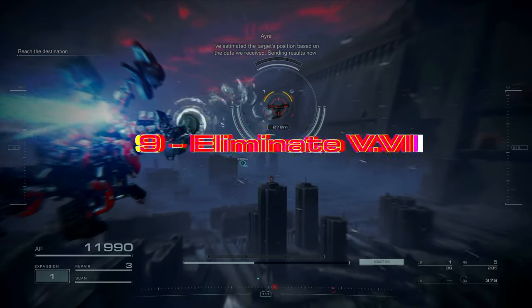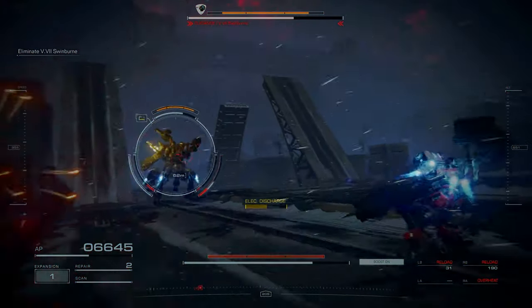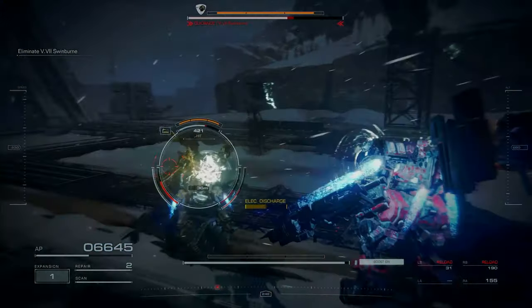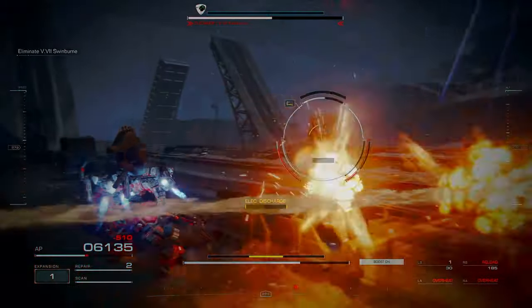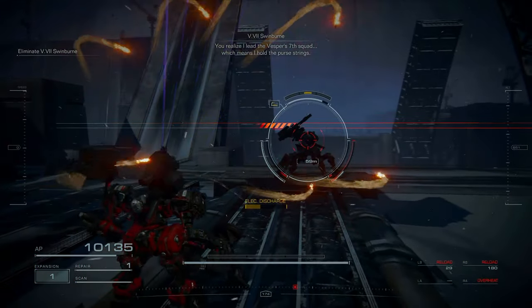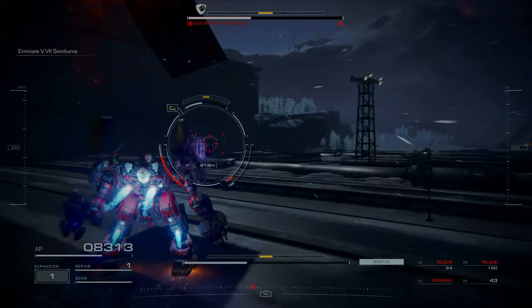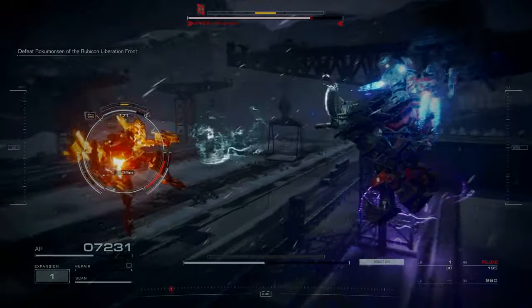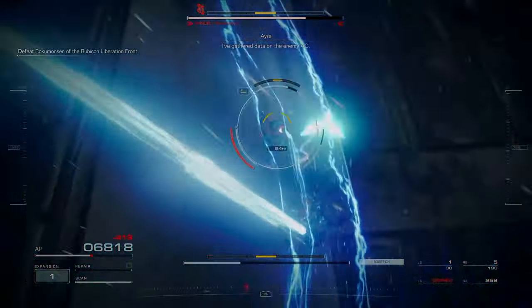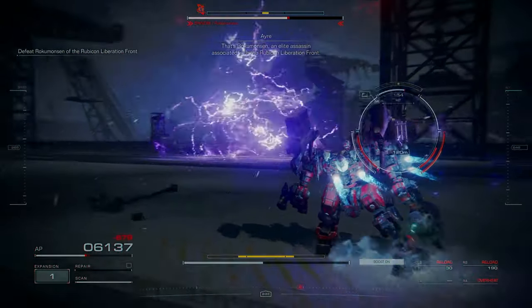At number 9 we have Eliminate V7, from early on in Chapter 3. We're ordered by the Rubicon Liberation Front to take down one of the Vespers, Swinburne, who's been causing a lot of trouble. The end of this mission with the fight against the boss is actually really fun. Swinburne has a decent level of aggression, his mech uses weapons you won't be used to at this point like the stun baton, and his character comes across perfectly with his voice lines and mannerisms. Plus, if you spare him midway through the fight, you get an optional battle against the Liberation Front assassin Rokumonsen, who only speaks in haiku.